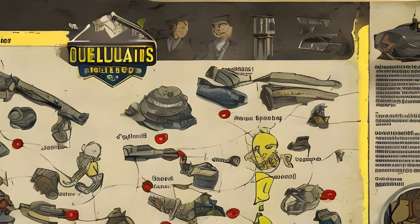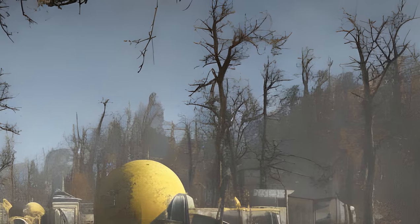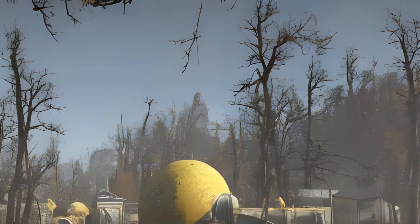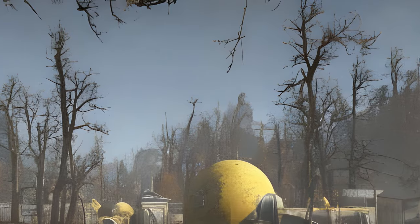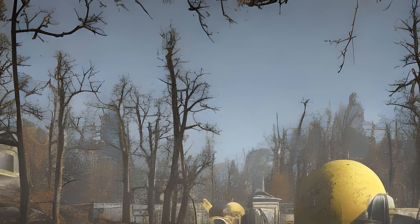Stamps are obtained through the expedition system and are exchanged with Giuseppe Della Ripa for plans. Atoms can be obtained through different methods: by completing lifetime challenges, by ranking up score on the scoreboard during a season, or by purchasing them using real-world money.